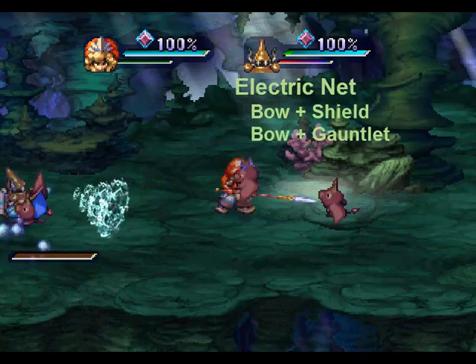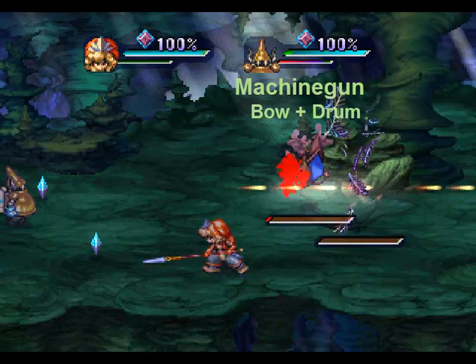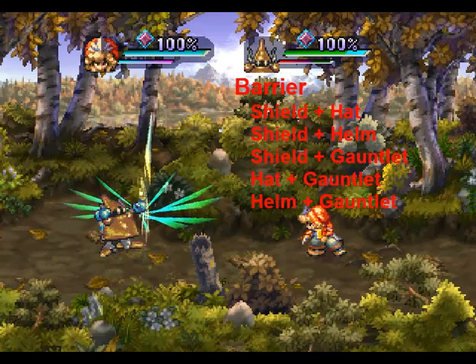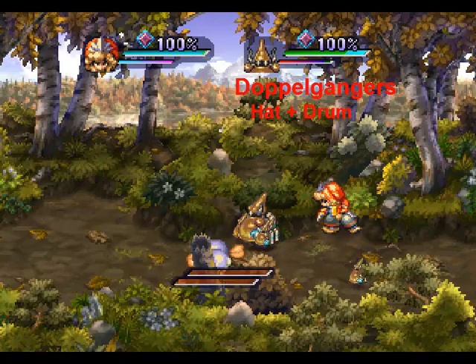A golem with an empty logic grid will have no actions to perform in battle — it is utterly useless. So before taking your golem anywhere, you need to fill its logic grid. But before you can do that, you need to build logic blocks from weapons, armor, and musical instruments first.